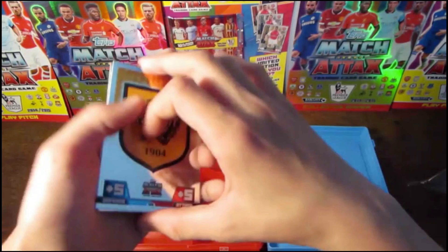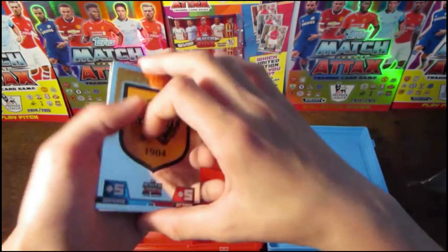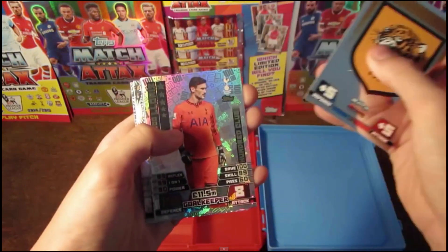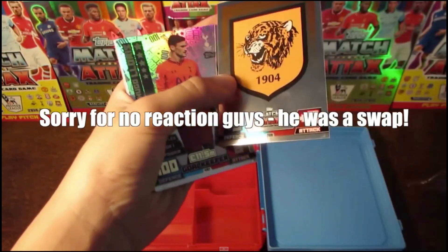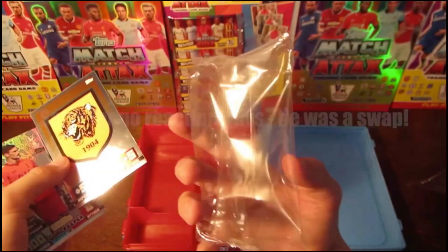Clip number two now guys, and by the way these are in chronological order. This came in the 50-card packet inside a swap box. First we have the whole badge, then we have Hugo Lloris 100 Club. You do, I think, get a 100 Club in every packet of these, whether it be in a tin.